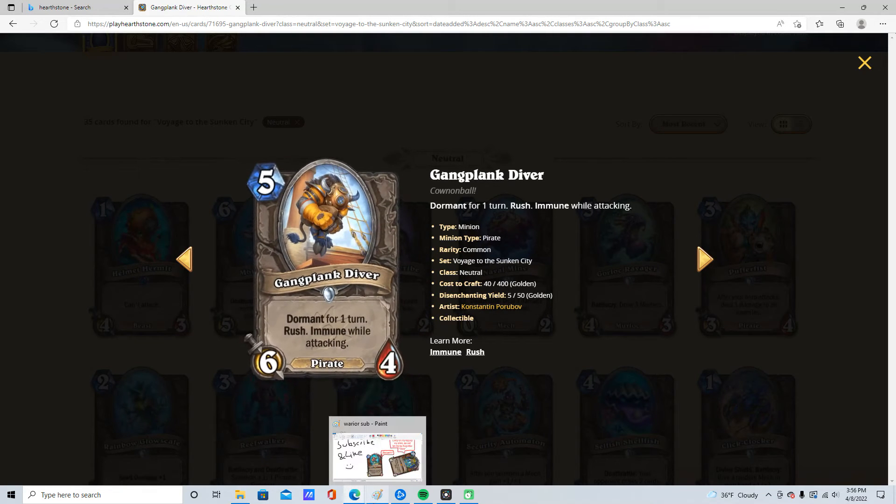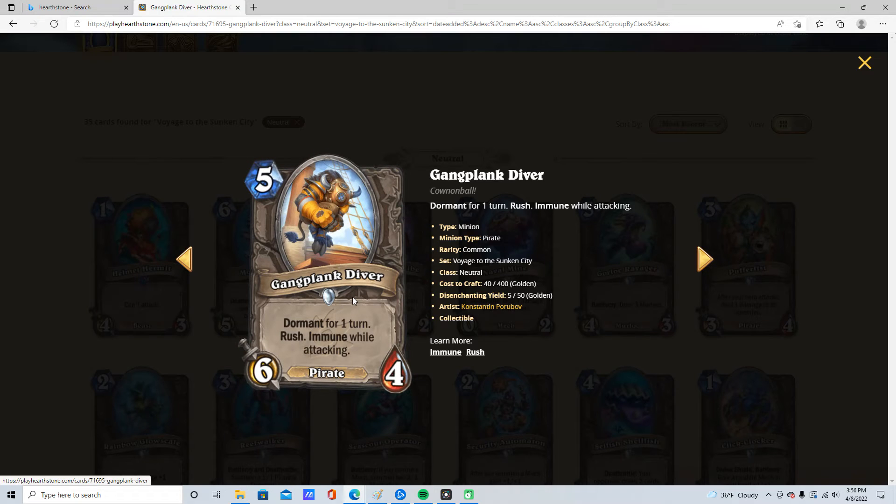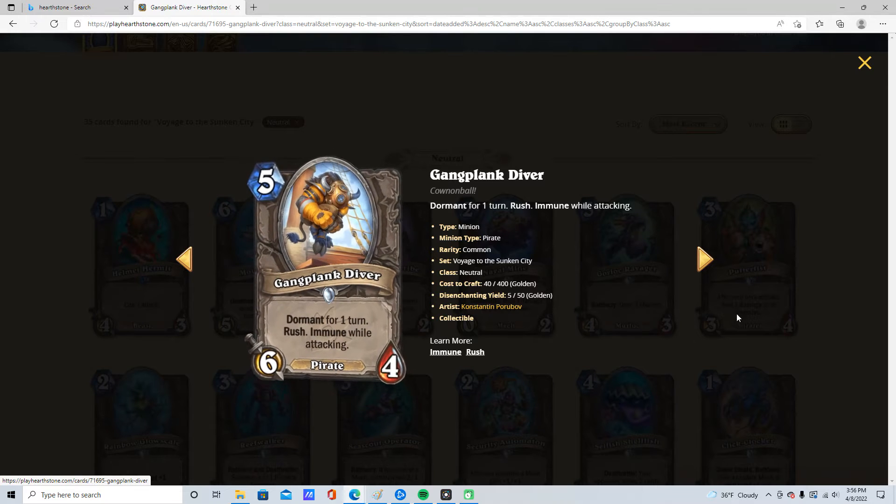5 mana, 6/4. Dormant for a turn. Rush, immune while attacking. It's a pirate. You play it on 5, play Smite on 6 — OP. I'll give it 3 stars. It's only good because of Mr. Smite.